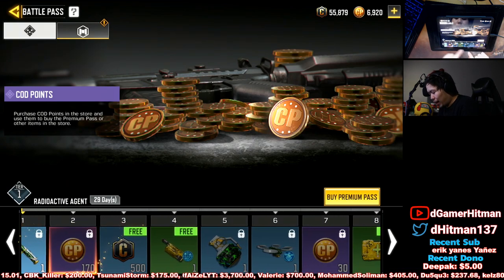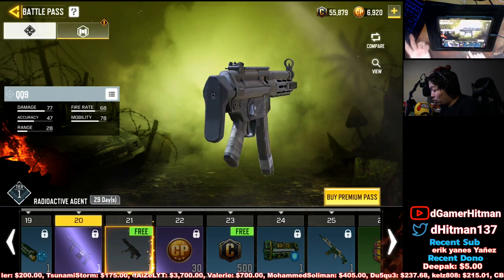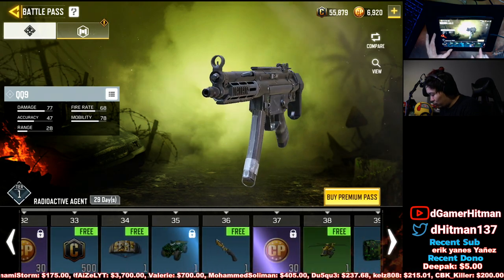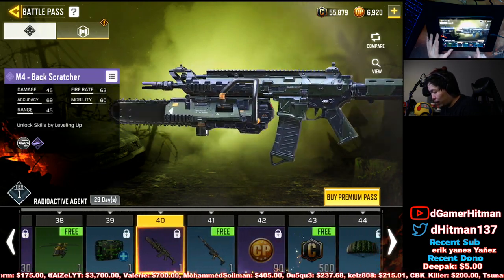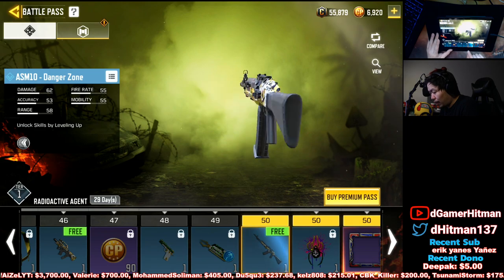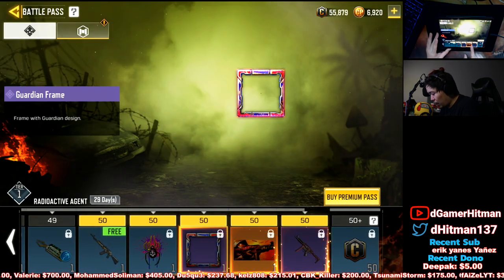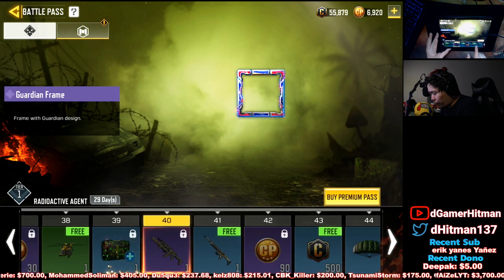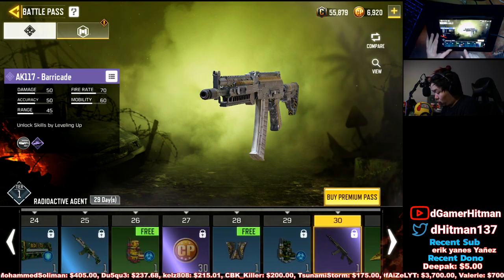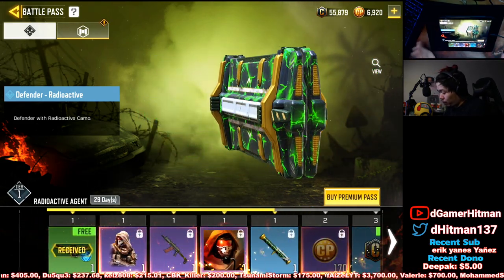For free stuff you get a bunch of credits, and the QQ9 - formerly known as the MP5, but we're not going to talk about that. You also get wingsuits and a bunch of random stuff. The ASM Danger Zone is a free unlock, which is kind of nice. Going up to tier 50 you get the QQ9 Flood. The AK-117 is a cool free one to get, as well as the LK Radioactive. Nothing too amazing overall, but decent.